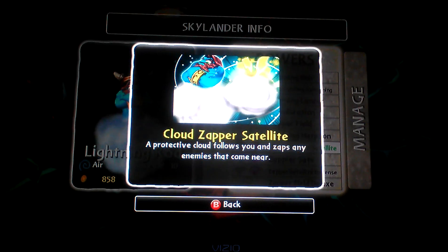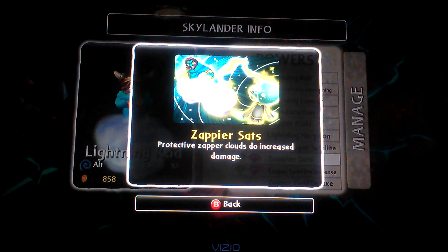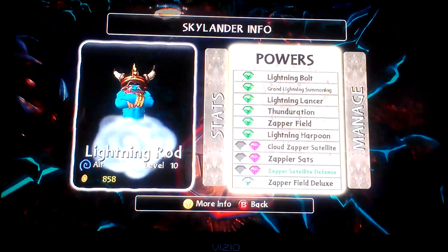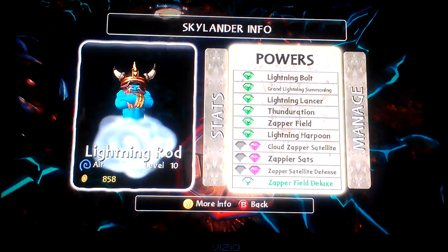Cloud Zapper Satellite: a protective cloud follows you and zaps any enemies that come near. It's okay. Zapper Sat: the protective Zapper Clouds do increased damage. And Zapper Sat Deluxe: a third protective cloud joins your thing, and I'm pretty sure they changed color at one point. And the Zapper Field does more damage.